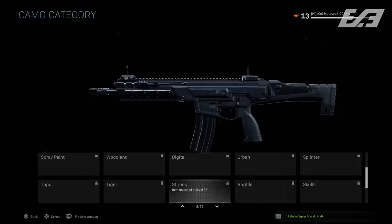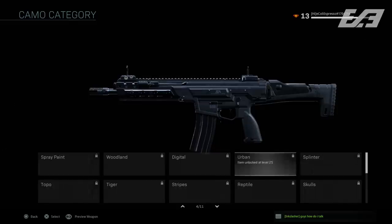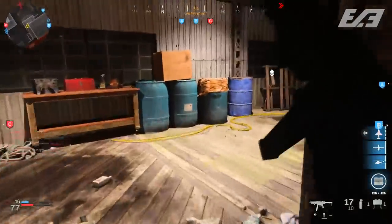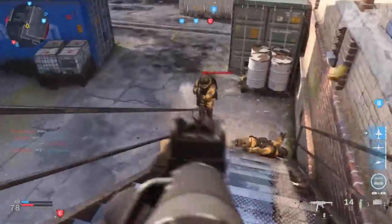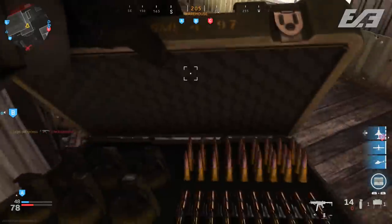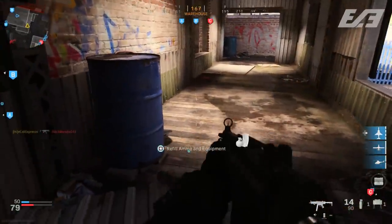Across the game you'll see categories of: spray paint, woodland, digital, urban, splinter, topo, tiger stripes, reptile, and skulls. Each of these camouflage categories is unlocked at specific weapon levels, varying depending on the weapon class — rifle categories unlock at higher levels than pistols, incremental based upon completion of that weapon's max rank.